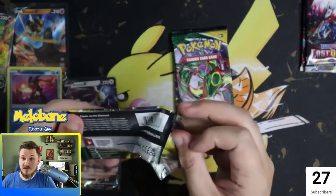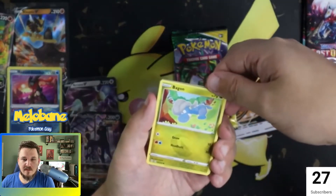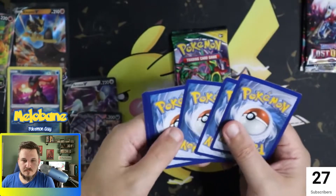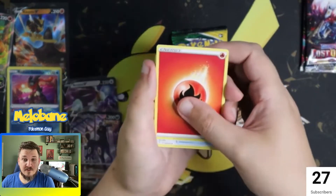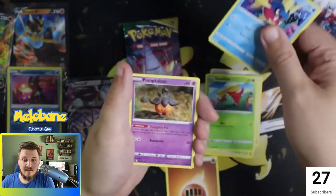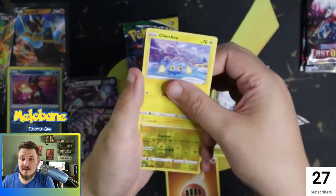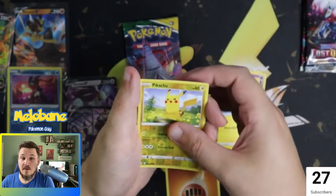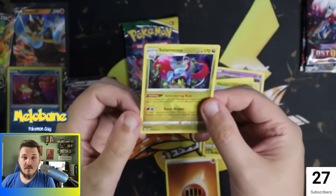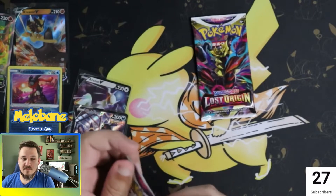After that we did the chase set — we chased those Evolutions. We got the Bagon, which I love — it's like the Yoshi card. He eventually evolves into a Salamence, which I'm definitely a fan of. And with a little bit of luck we had the reverse Pikachu and we got the Hollow Salamence. That was the highlight from Evolving Skies, unfortunately.